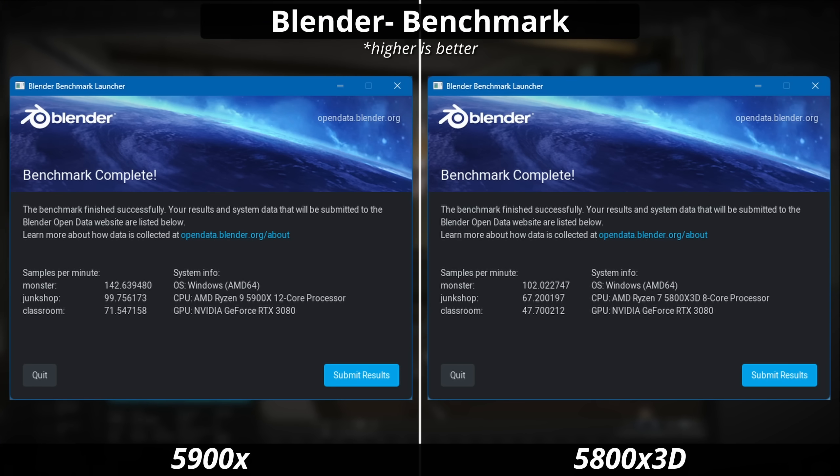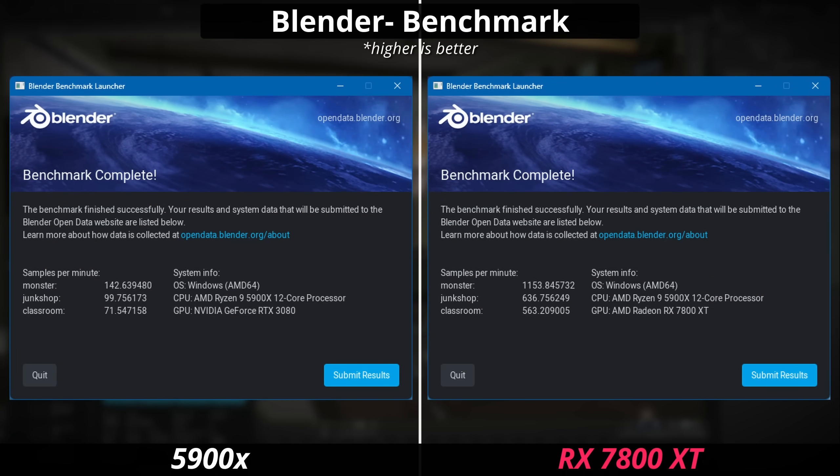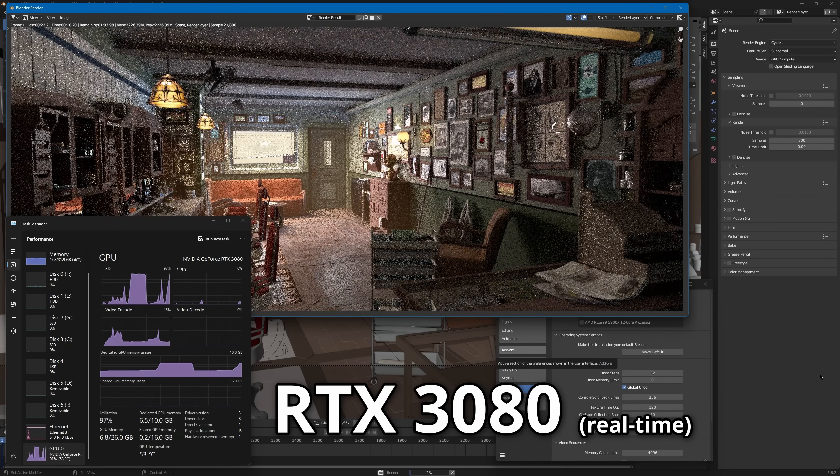Bringing it back to the high core count CPU's major advantage — productivity applications — GPUs are just faster nowadays. GPU acceleration is out there; there's optimized hardware on your graphics card that, as long as you have a decent card, will probably do that task faster than your CPU. Instead of blowing money on a high core count CPU, you can get a faster GPU and fly through productivity apps.